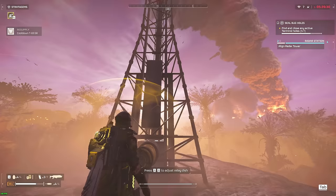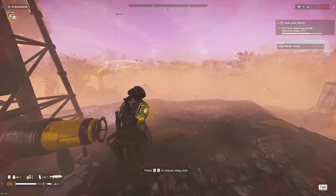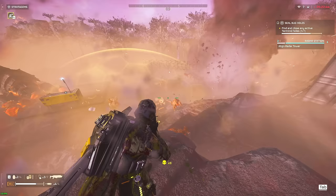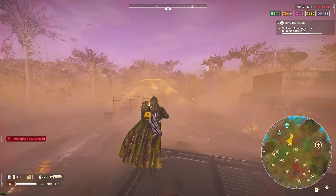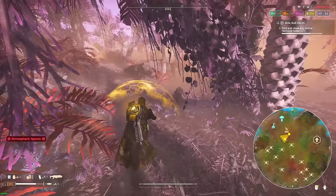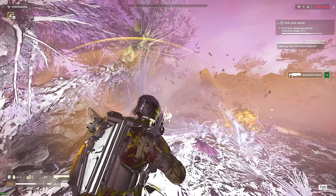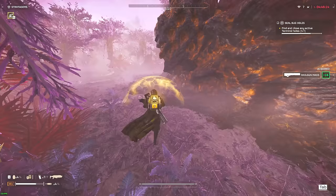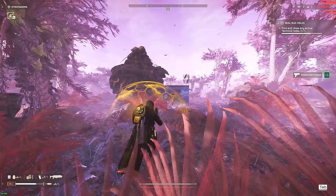These tips will apply to group play as well. Go ahead and turn this radar satellite 180 degrees and activate the terminal. Okay, they're all at the south part of the map. Seeing how all the points of interest are clumped up together in the south, the bug holes are actually on the north side of the map, away from the points of interest. As a tip: if you see all the points of interest grouped up like this, then the bug holes will be at the opposite side.